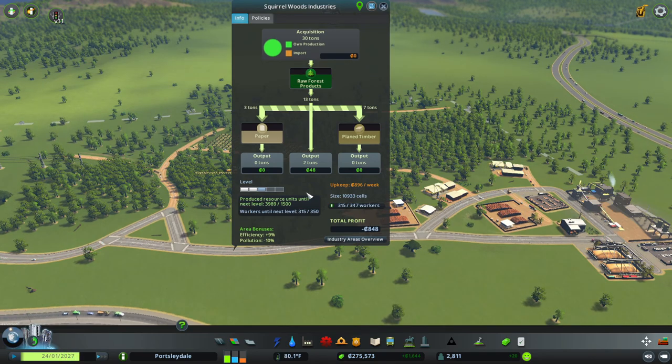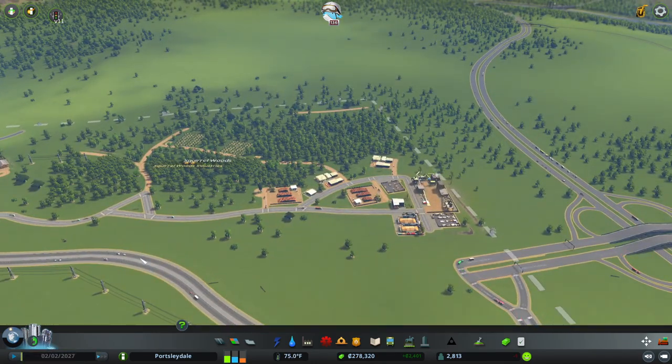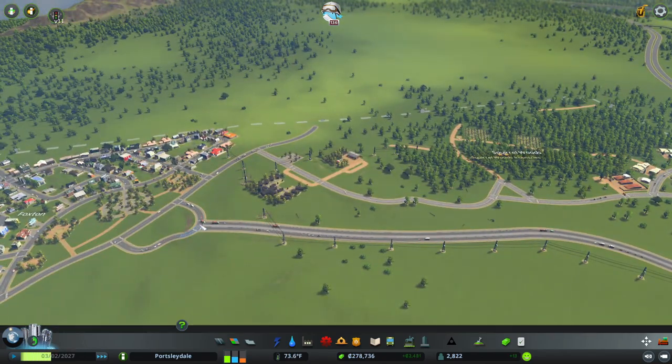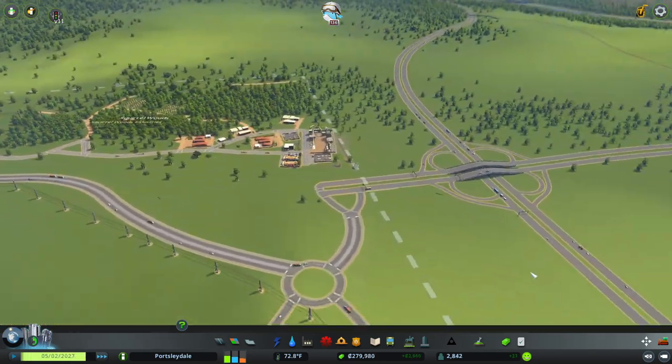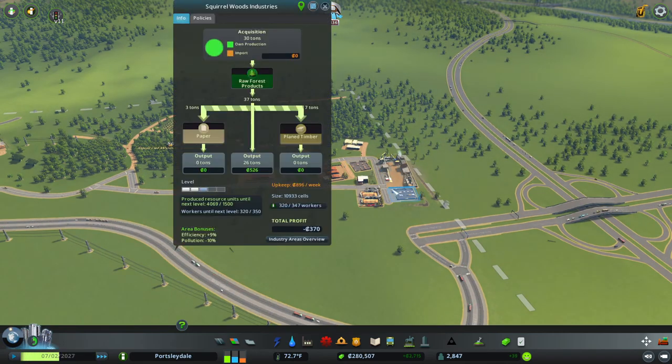Just before we go, let's have a look at a stress test - see how we're doing on the old motorway junction here - and it's still going very very well. People are still moving in and we still need to get 30 more people coming in.